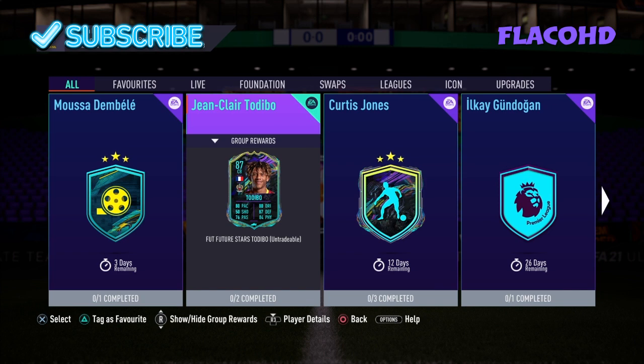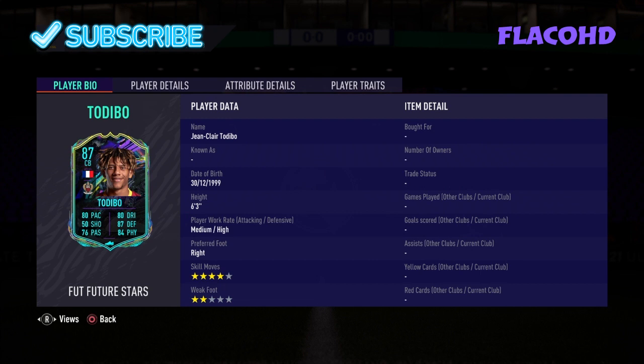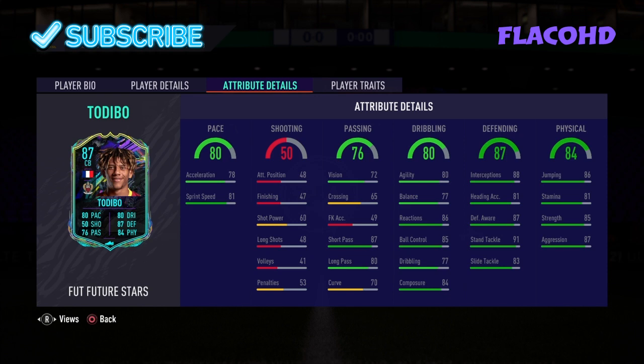Yo guys, welcome back to my channel. Today I'm going to show you guys how to do the Todibo Future Stars SBC. It is 2 teams — 80 pace centre back with 87 defending and 80 dribbling. Looks like a very very good defender.